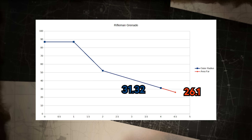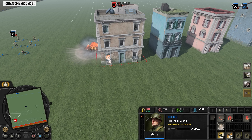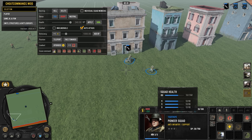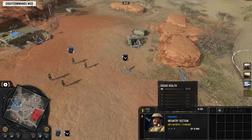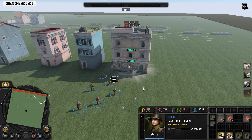In Company of Heroes 3, there are quite a few grenades where the outer radius is actually slightly shorter than the far area value, and the Rifleman grenade falls into this category. Essentially this means that out in the open, the lowest amount of damage the Rifleman's grenade can do is 31.32, but against a building with the Damage All and Hold principle you will use the far AoE value, which is 26.1. I tested this in-game and indeed the Pioneers inside the building only took 26.1 damage, though the health bar shows them taking 27 damage.